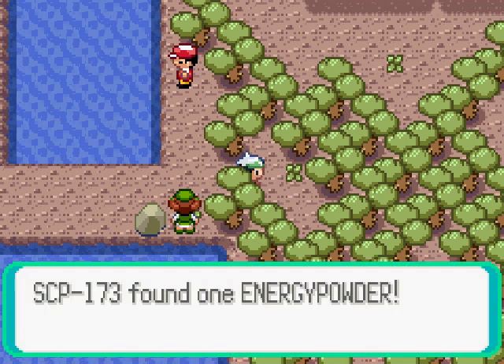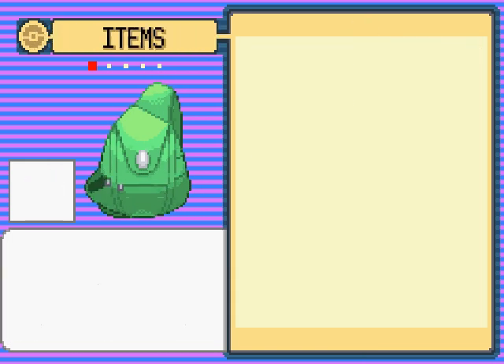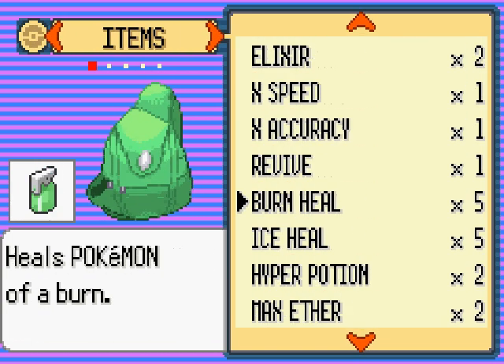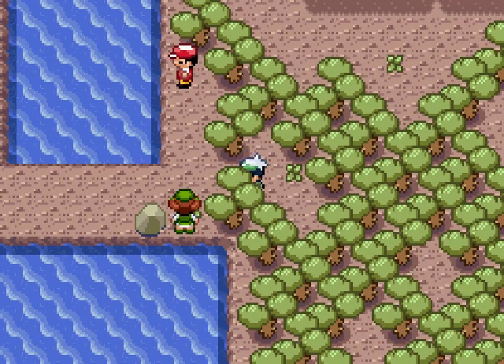Got an Energy Powder. What exactly is that? It's a bitter powder that restores HP by 50 points. Might come in handy.